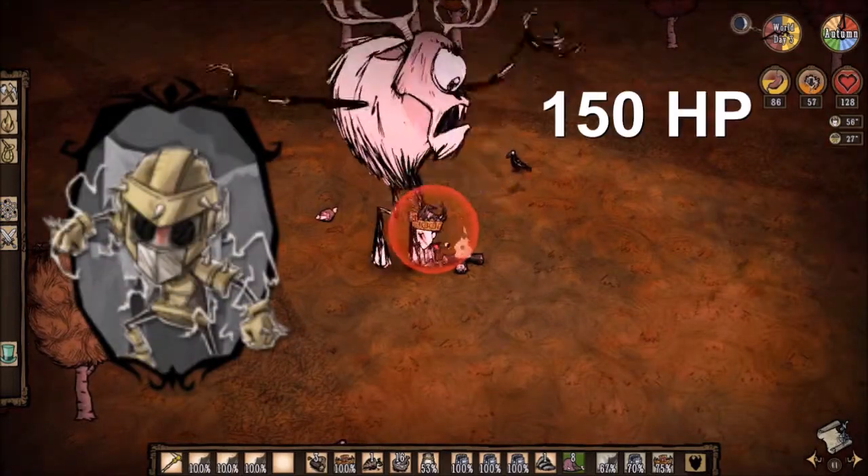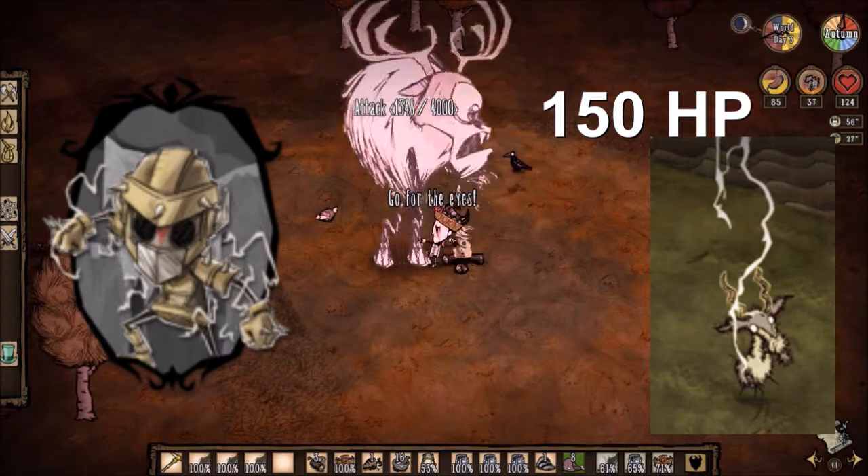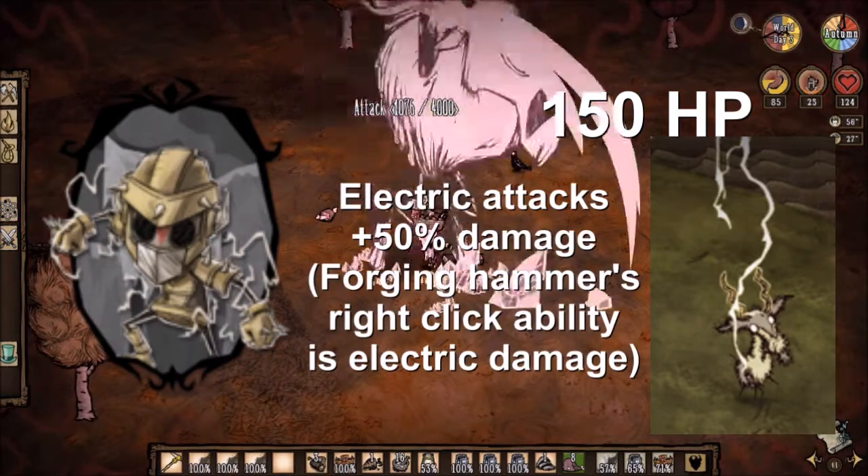WX78 has a good 150 HP and has a chance to electrocute enemies when attacked. His electric attacks also do 50% increased damage.